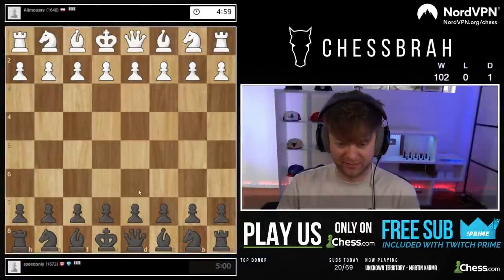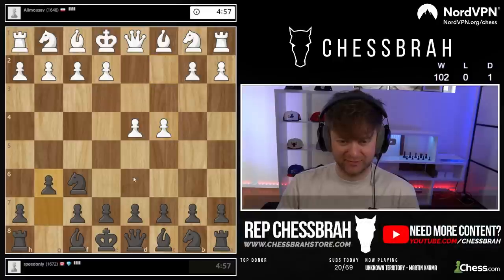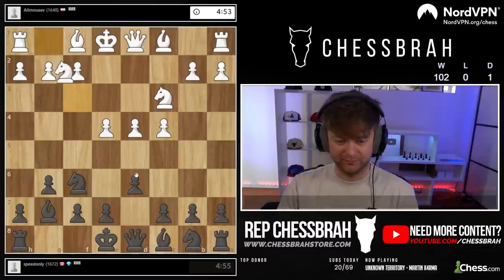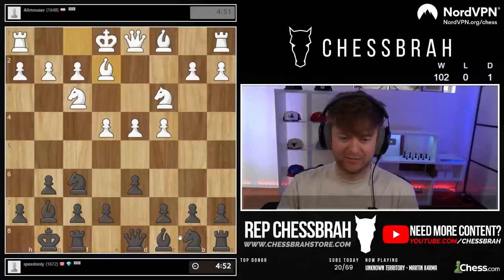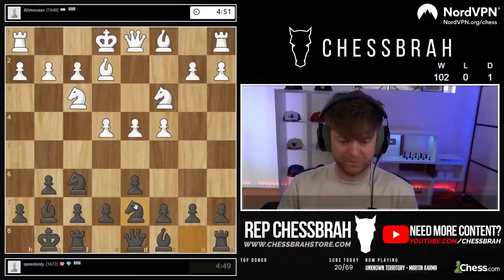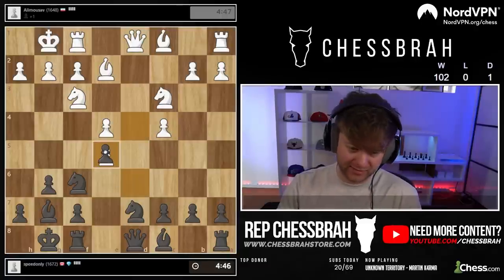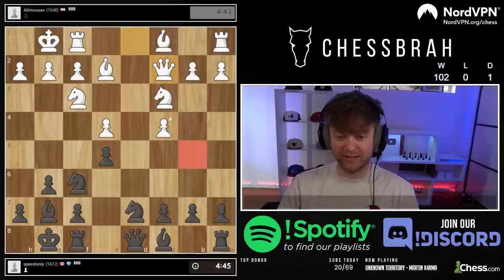We're playing someone from Iran. We do have a full King's Indian. D6 — important to not let this move happen. Let's get our e5 move in. He decides to take, so we're going to take back. Not going to allow the queens to trade. Very important move — of course, he's got that knight there like that, which means we need to play c6.